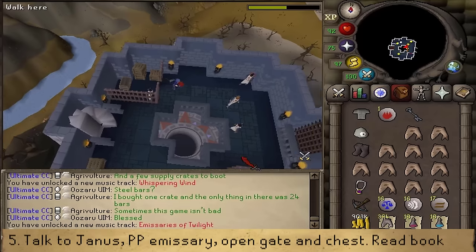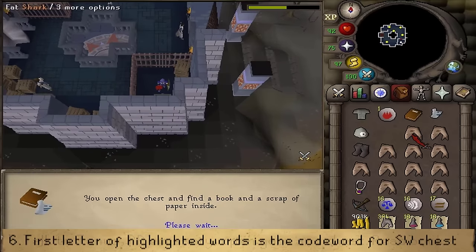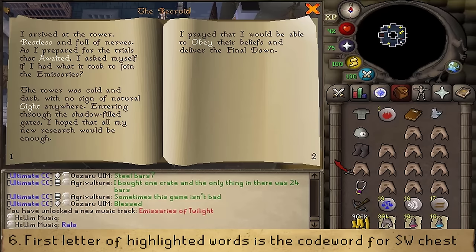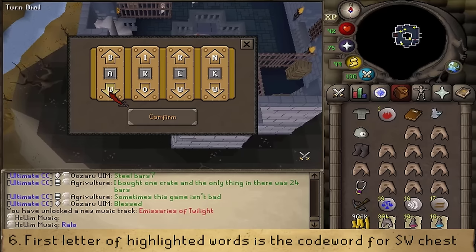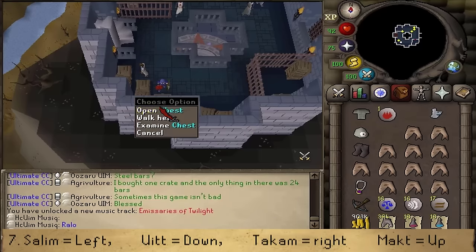Go southeast and use the key on the gate to unlock it. Search the chest to find a book and a scrap of paper. Open the book and four random words will be highlighted. Press enter and type the first letter of every highlighted word in your chat box. If on mobile, write it down. Once you have written down this four-letter word, close the book, open the gate, go southwest to open the chest, and insert that name into the lock. Click to confirm.